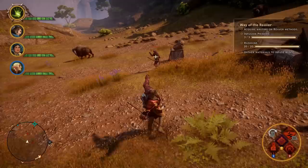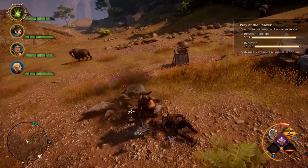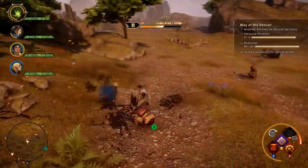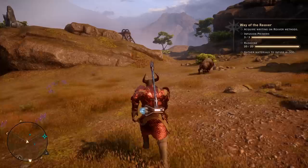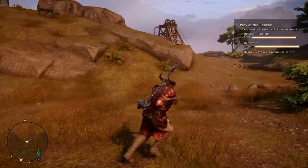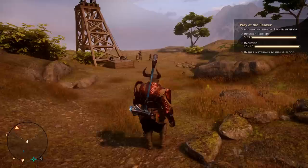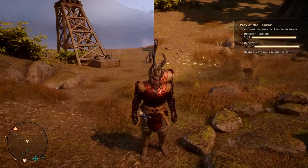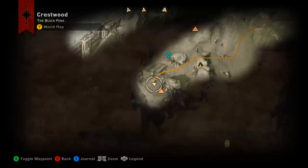These are not the enemies you need to kill, but we'll take them out so they don't follow us to the group we actually need. We're going to head around toward this wooden structure — that's where we'll find the last group to kill for the third infusion primer. Last reaver dead — loot and grab the third and final infusion primer.